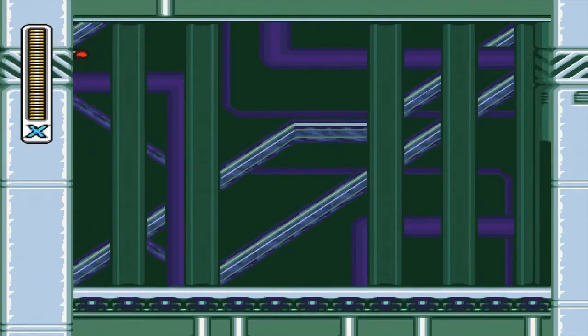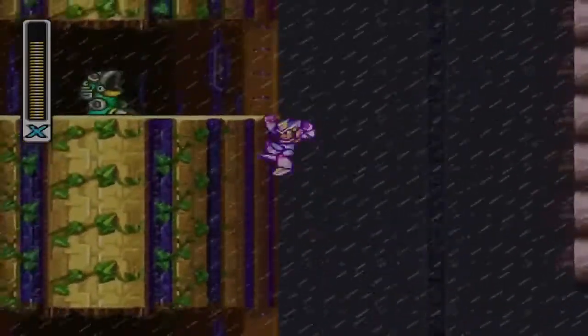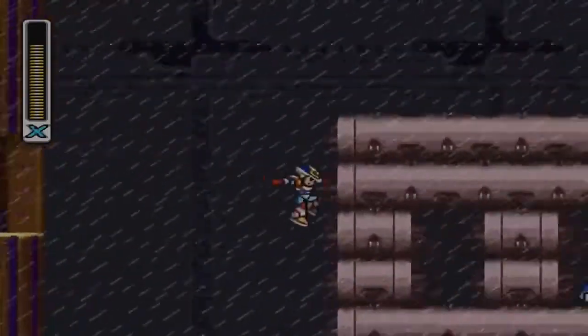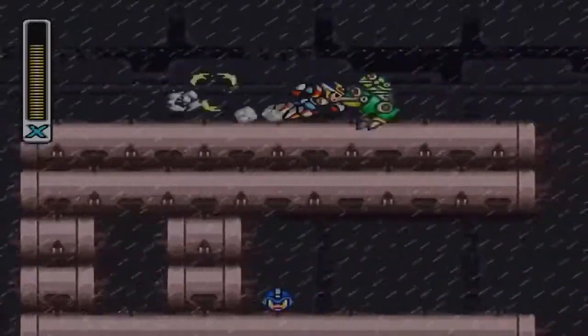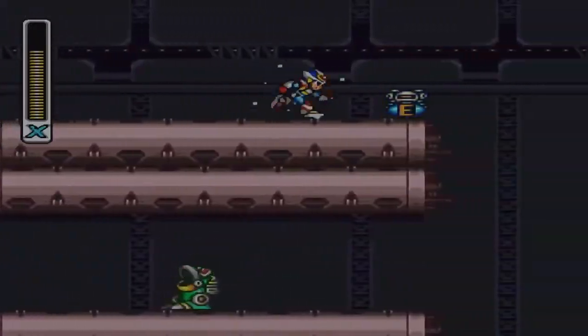In Water Sponge's Stage, at the very beginning, just jump up here and get the heart tank. In the second area where it's raining, come on up here, go all the way to the very top. Go to the right — there's no way you can miss this e-tank up here.